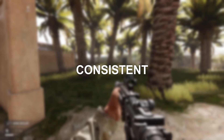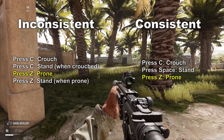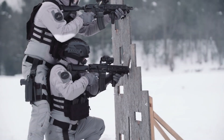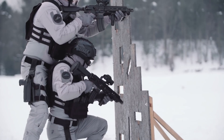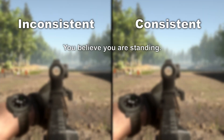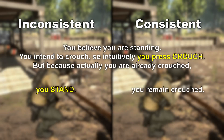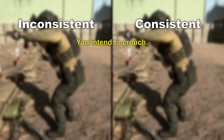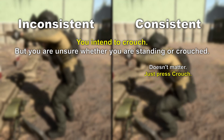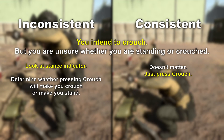Consistent: Pressing a button should consistently transition us to a single specific position unless it is physically impossible to perform the action — including a physical collision that would prevent us from standing upright or going prone. Should a player find himself uncertain of his current position, he would be prevented from going into an unintended position. Hence, a consistent system is not only more reliable than toggling, but it also frees us from relying on a heads-up display so that we can maintain both our visual attention downrange and our sense of immersion.